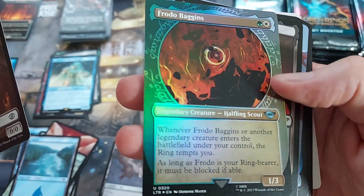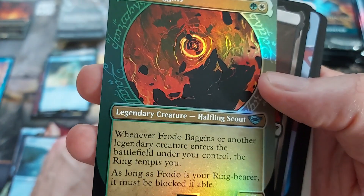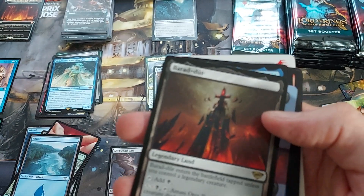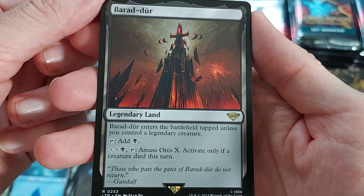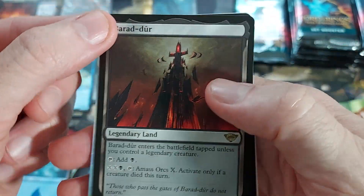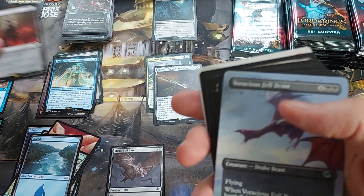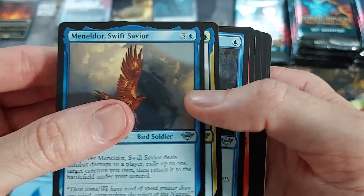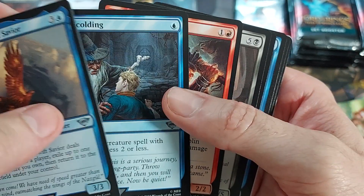A nice little foil Frodo uncommon — what's happening there, is that Mount Doom? Lava stuff? We've got some Legendary Land — Baradar. I activate only if a creature dies. That's not actually bad — that could actually be some big stuff later. You know how Monoblack is, you can generate tons of mana sometimes. Another one of these Felbeasts — those are just uncommon. Sternscolding — a lot of talk about this card, people seem to like it. Kind of cool — I think it's another one of those $1 commons.